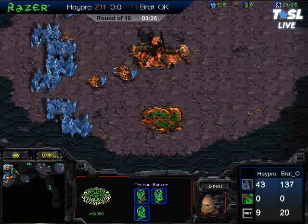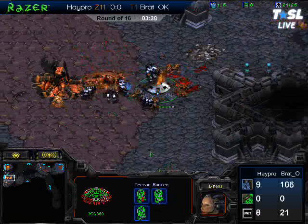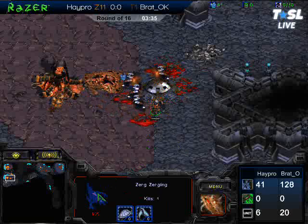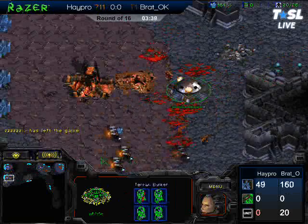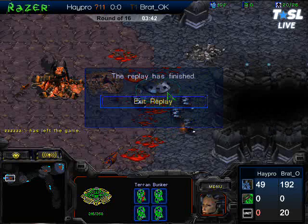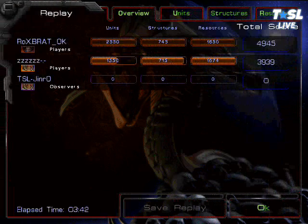HayPro is losing all of his drones — his entire economy is dropping. SCVs are killing the sunken colony, and it looks like Brat, as opposed to what we were expecting with a normal build, has cheesed HayPro and is way ahead. Zerglings fall in, HayPro just exits the game — GG. Brat takes a really quick first game here. Some of us might not have expected that, but it seemed effective and executed down to perfection. How would you rate that for a rush?